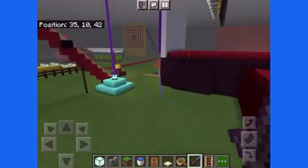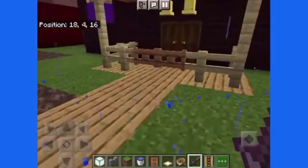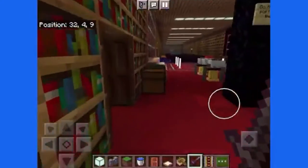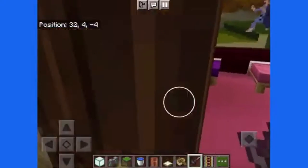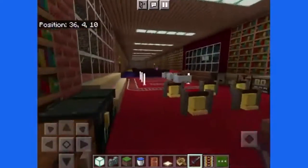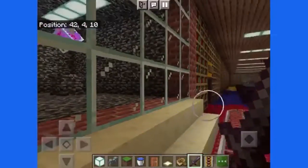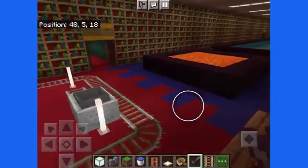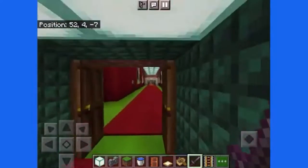I guess I'll show you inside and then I'll call the video good. Here are the doors open, and here is the sleeping room — basically where you can go to sleep and stay out of rain for a while. Here are the ender crystals and here's the fish tank. This is my Minecraft world part 3, so from part 1 and part 2 I'm pretty sure you guys recognize all this stuff.